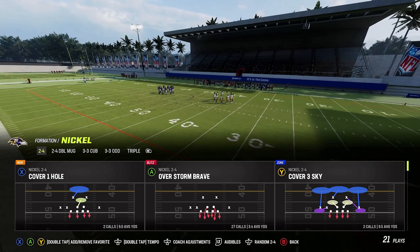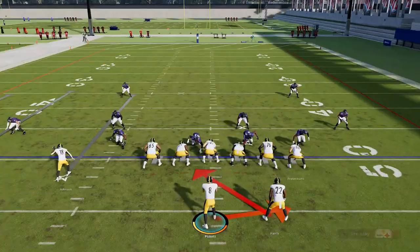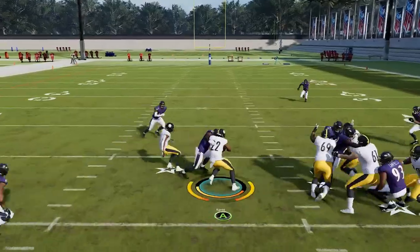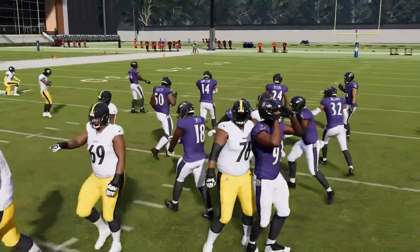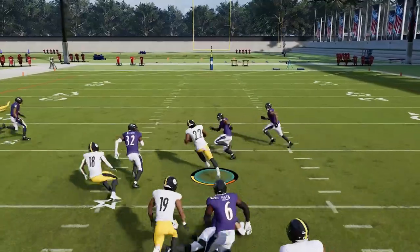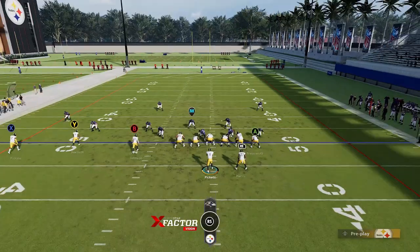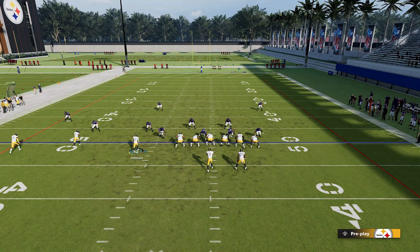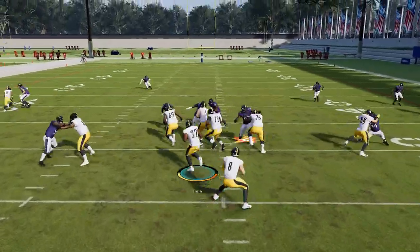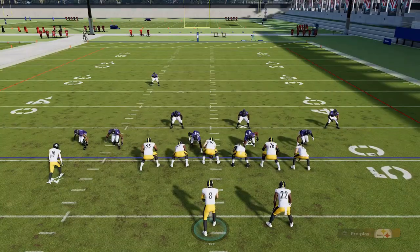The first run play is the inside zone. In man coverage, you can see the linebacker is split out wide from his normal spot in the middle, which creates a nice open lane to run up the gut. If it's zone coverage and he stays in the hole, you can take it outside — it still gets to the second level. It's a very consistent run. Inside zones are typically the most consistent run plays in shotgun formations. You can also motion a receiver across to take a defender out of the play. Reading the defense is very important when running the ball, just like when passing.